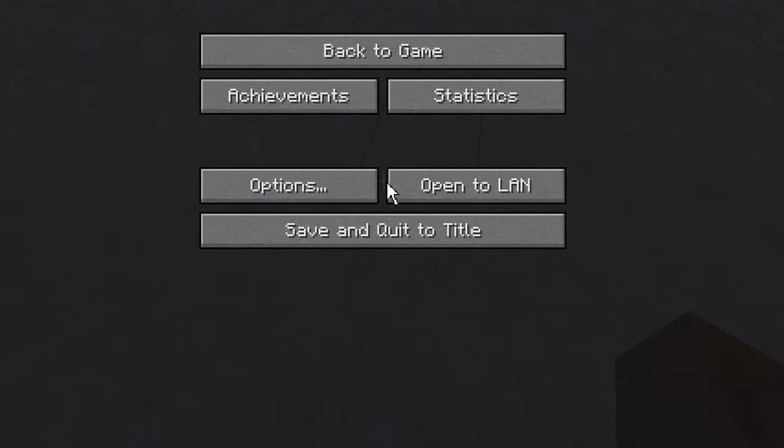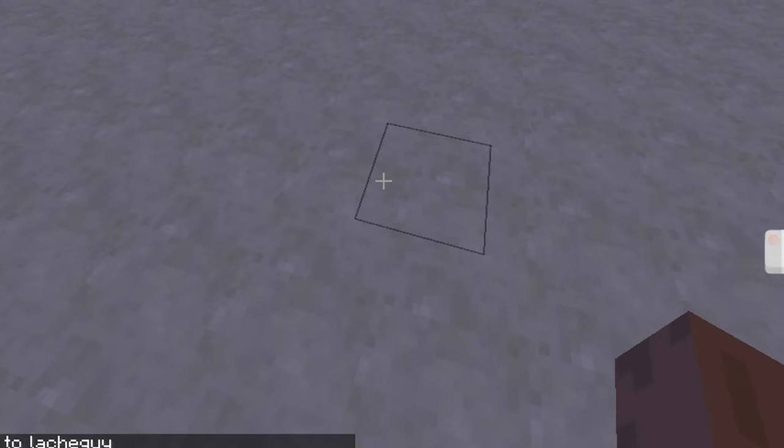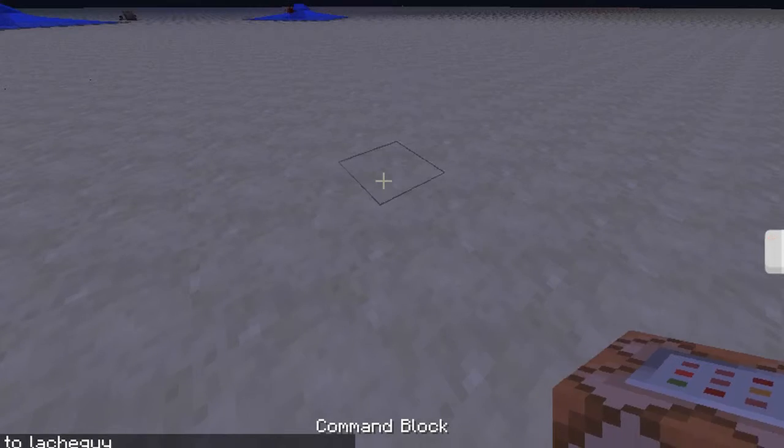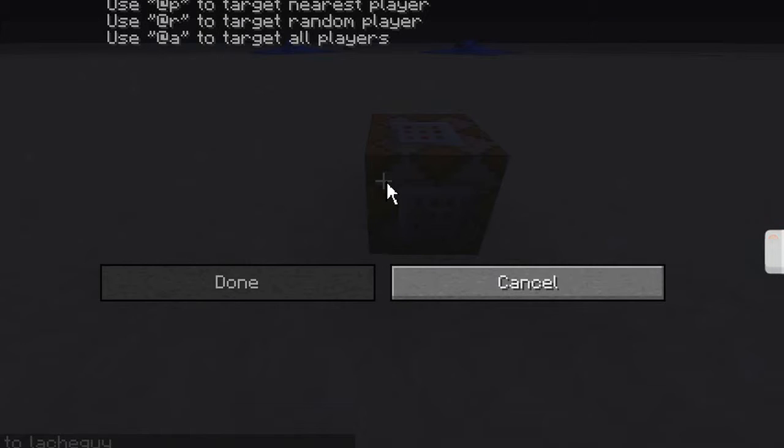Do slash give at-p command_block, then press enter and it'll give you a command block. It'll say it gave the command block to your username — whatever your Minecraft username is.